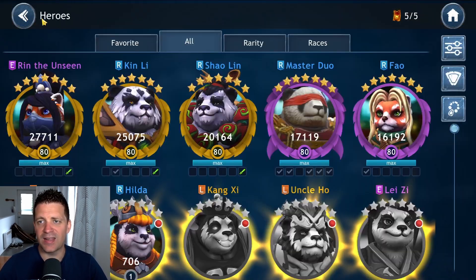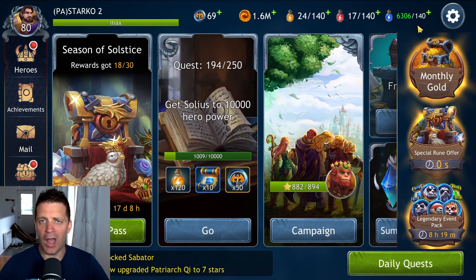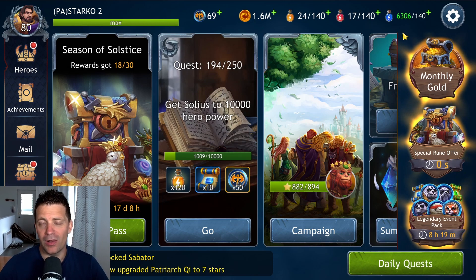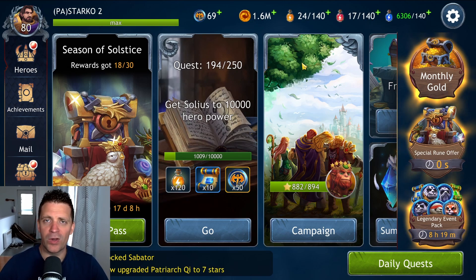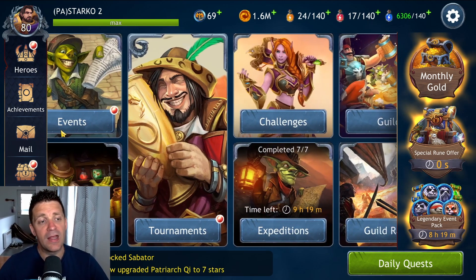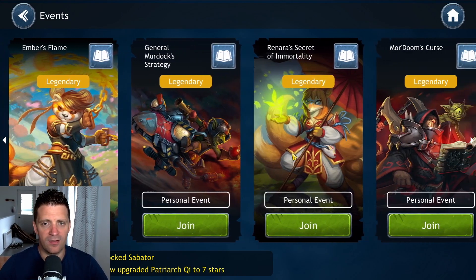Getting characters to level 6 abilities is actually pretty easy these days. My recommended setup: Gear 11 on both Rin and Kinley, Gear 9 on the other three. At minimum, get the turn meter ability — Shaolin's second skill — to level 6. That's pretty much all that matters. Ability level 6 on Rin and Kinley; ability level 5 works fine on Fao and Drill.